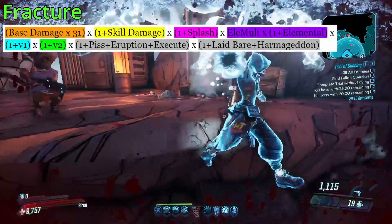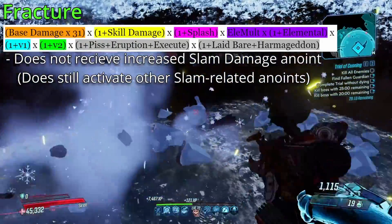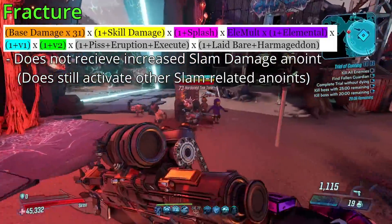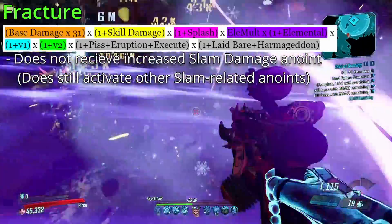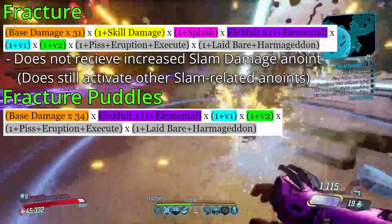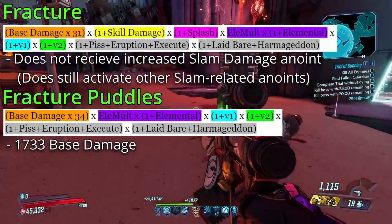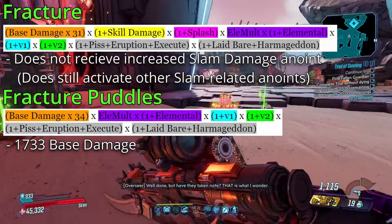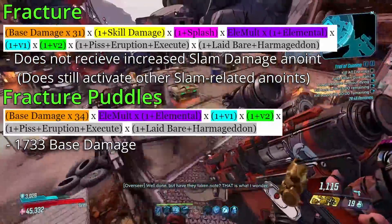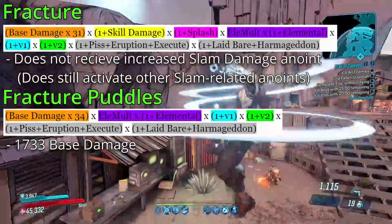Coming to Fracture, the first big difference is that it does not get the Slam damage skill anointment. This is simply a bug — it just hasn't ever been fixed. It's supposed to get this bonus, but it does not. Unfortunately, Fracture is the unloved child of these three action skills. But what Fracture does have is elemental puddles which trail behind it as it gets cast, and these puddles have a base damage of 1733. This also for some reason has a higher Mayhem scaling at 34 times, but beyond that only gets elemental damage, V1, V2, and then of course our debuffs and damage increases. But it does not get splash or skill damage.